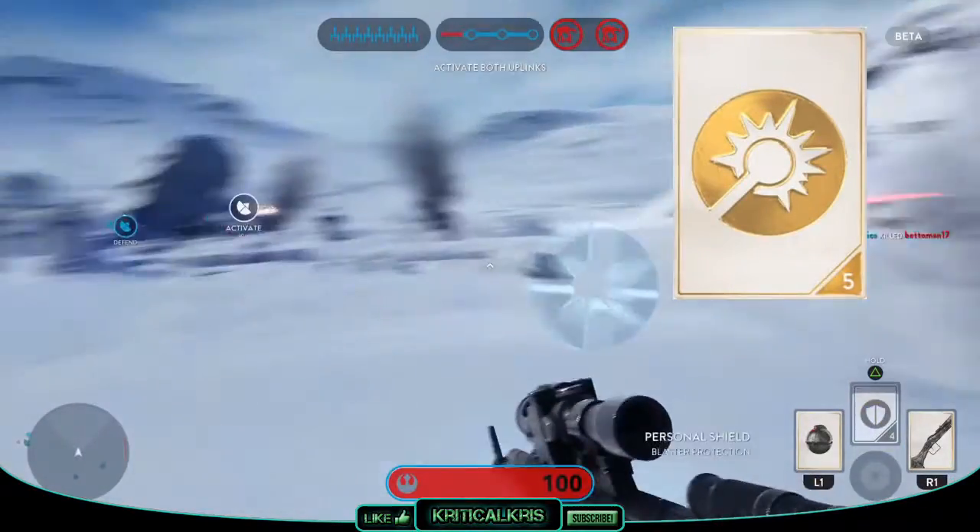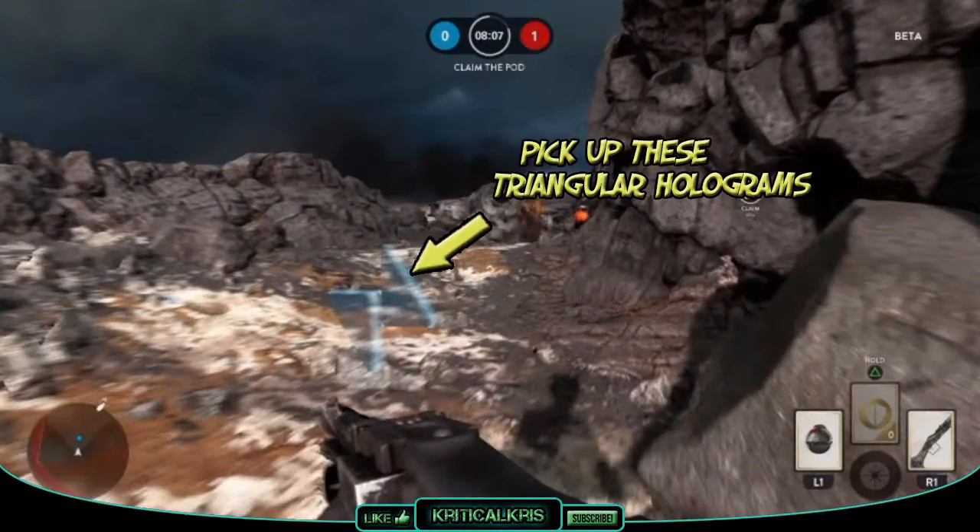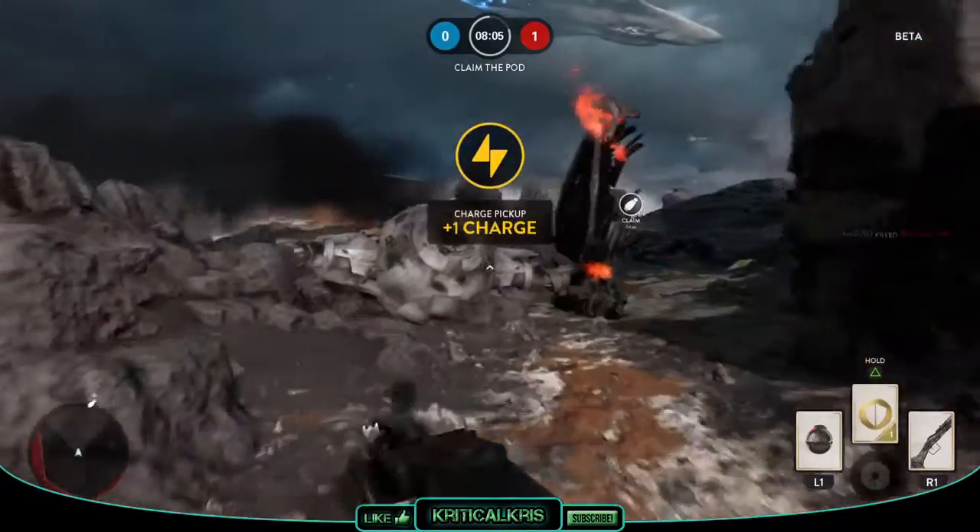The limited use of middle slot cards is indicated by the little number in the corner of the card itself. You can stock up on more than one of these by running through specific powerups that you can find dotted around on the map.